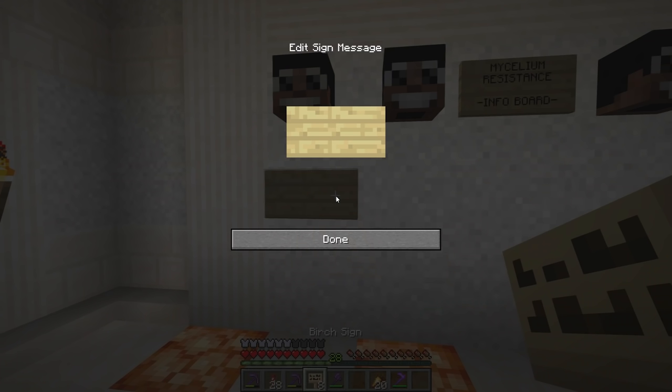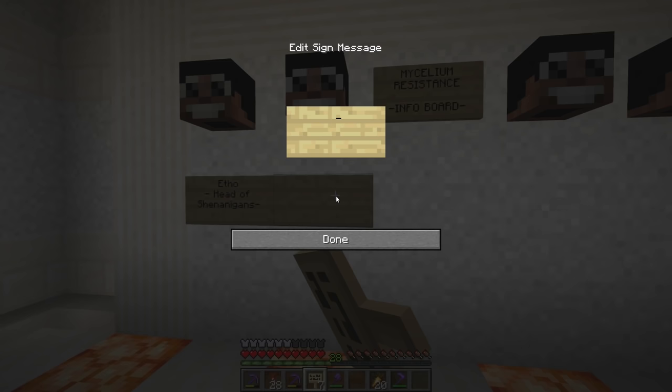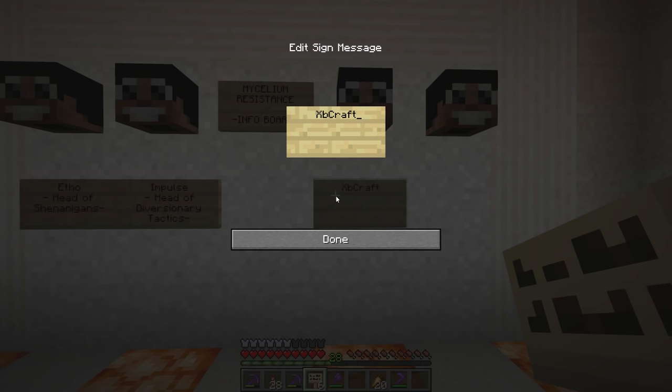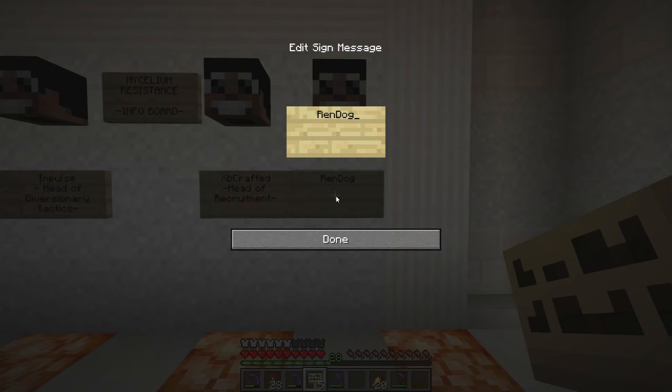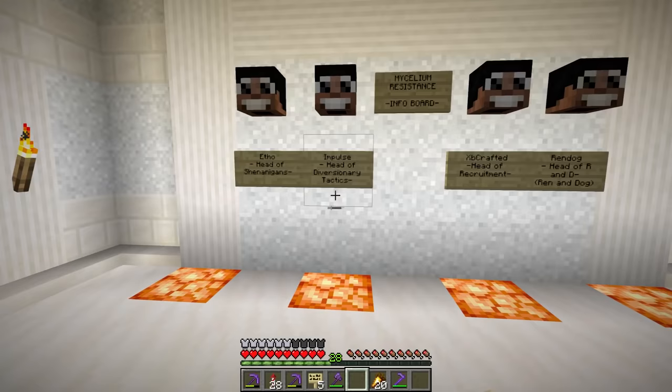So we've got Etho — head of shenanigans. We've got Impulse — head of diversionary tactics. XP Crafted — head of recruitment. Rendog — head of R and D. It's not research and development — it's head of Ren and Dog. So that is the team.